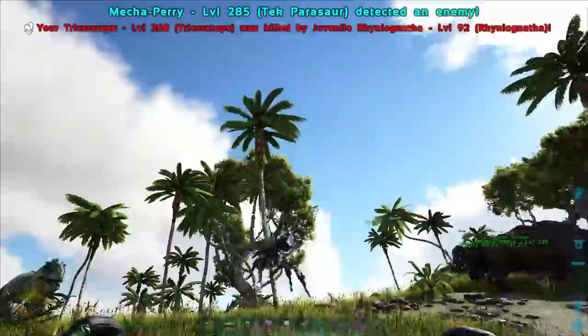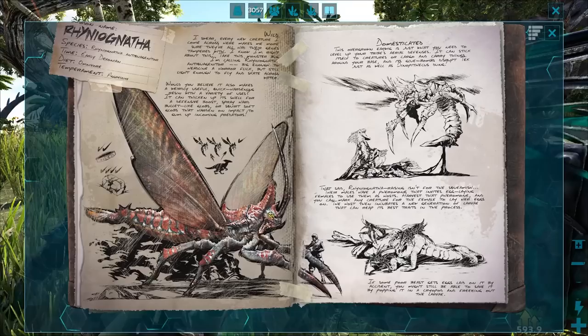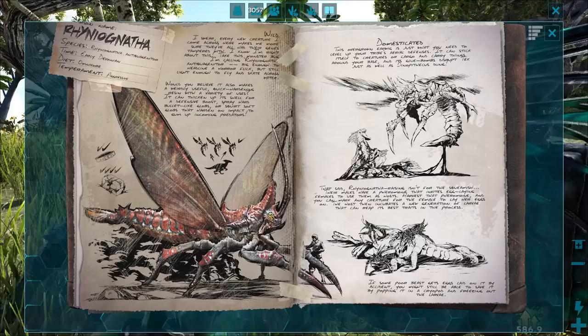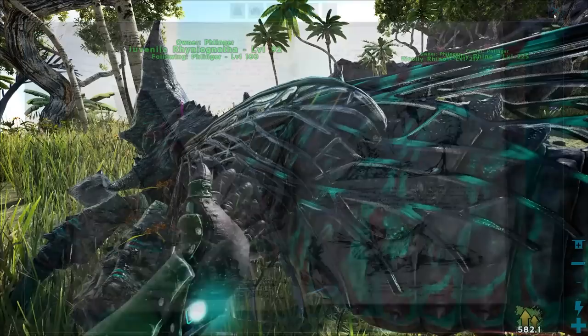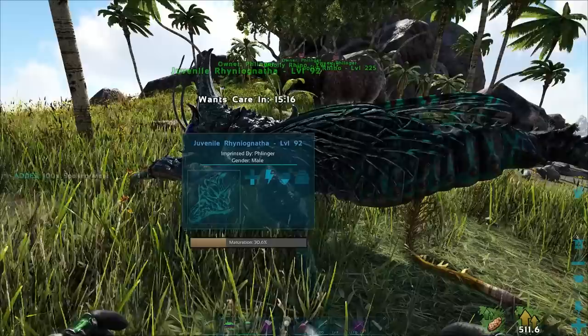And here it goes — oh! Now we've got a baby Rhinoognatha. Go up to it and you claim it. Even though its mother was level 130, this one is level 92. I think it's the amount of time it takes to get the stuff to it, because it took me a while on a few of these. She eats meat — she prefers the meat. If you put different meats in their inventory, whichever one she takes, that's the one she prefers.